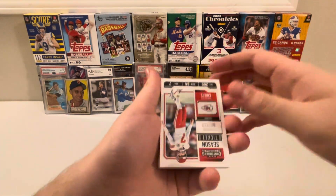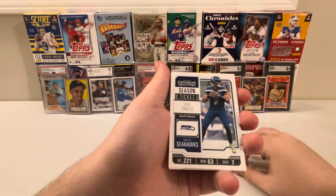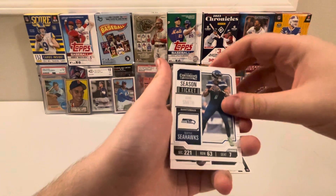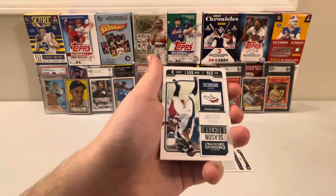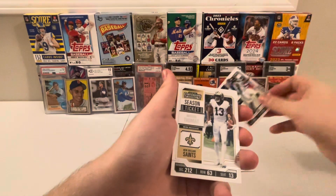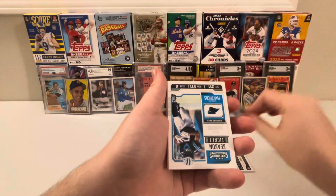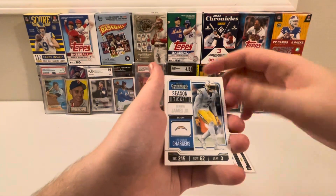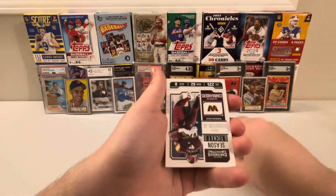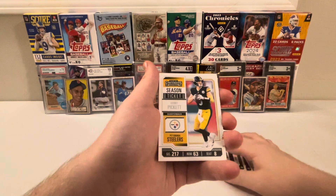Alright, first up: Harrison Butker, Geno Smith — great to see he's been having a great Seahawks stint — Russell Wilson, Michael Thomas, who's now a free agent, Miles Sanders, Derwin James Jr., Brian Robinson Jr.